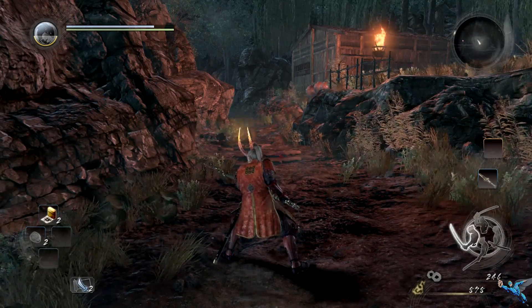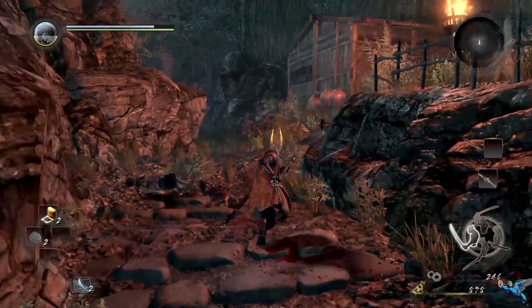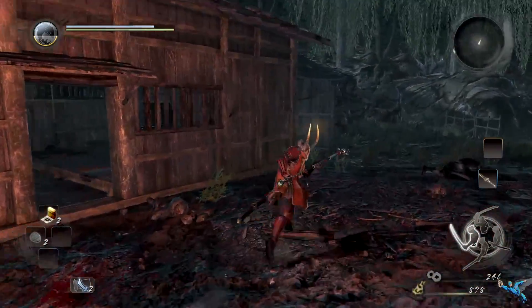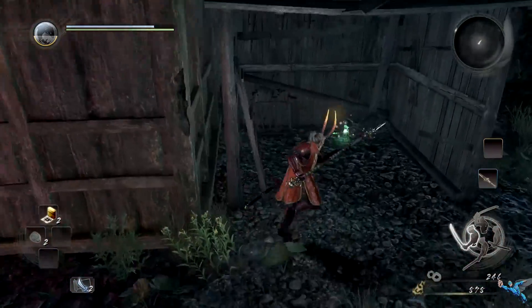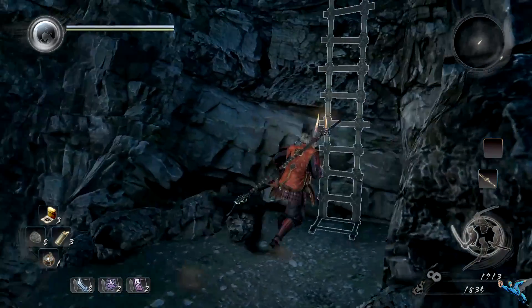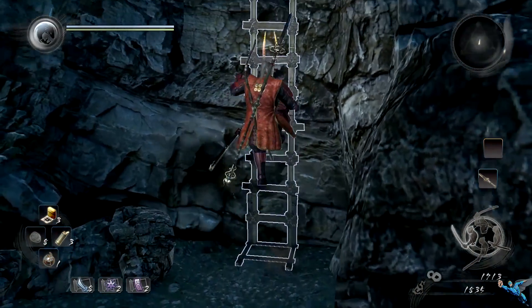Number one is super early in the game — pretty much your second fight. You go right up this little hill here, you will have to fight if you haven't already. Go right around the corner and BAM, first Kodama.